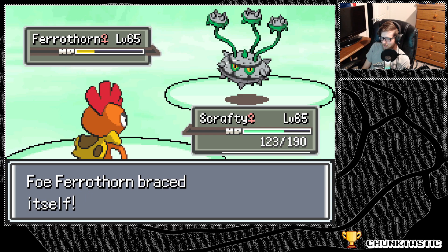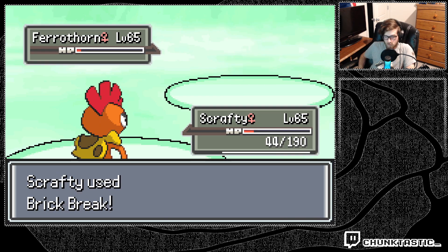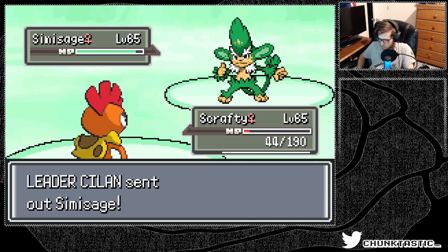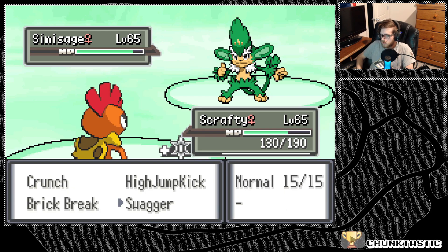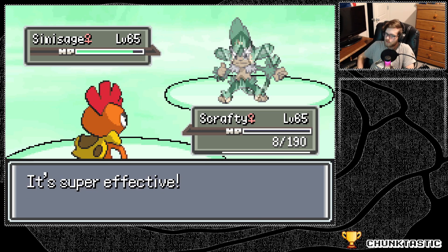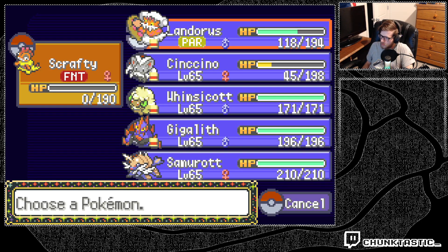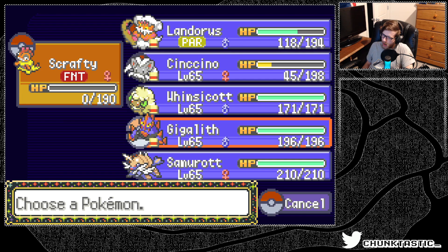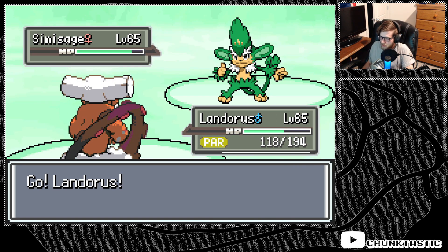Let's see. A little ridiculous, but alright. I'm just going to go for Leaf Storm again. Gunk Shot. Faster — that's unlucky. Gunk Shot. Leaf Storm. Super Power. I just have to bring this in — not against the moves I've seen so far.